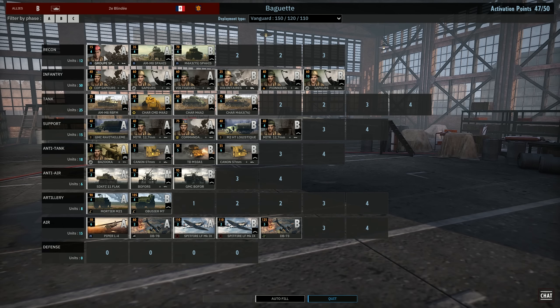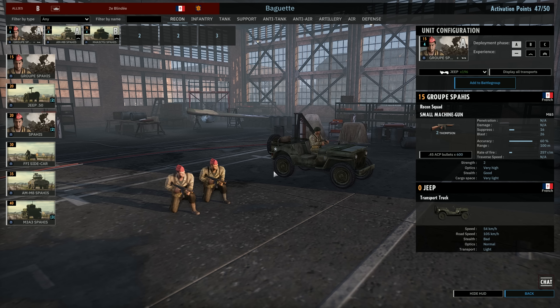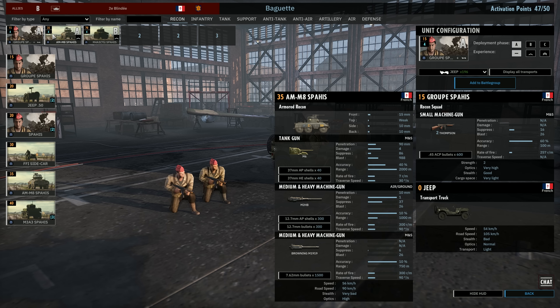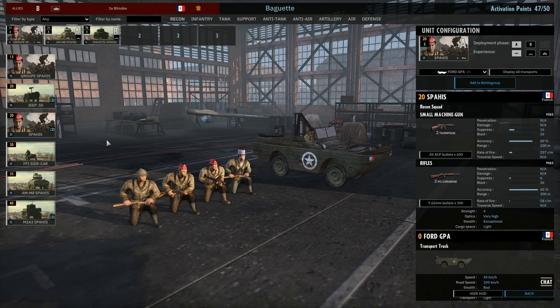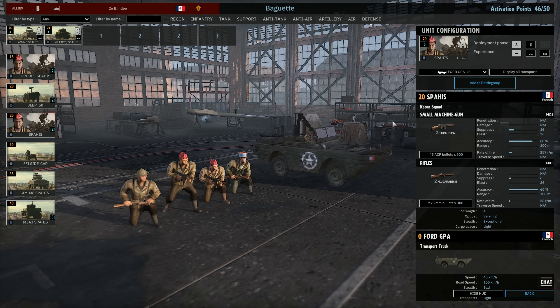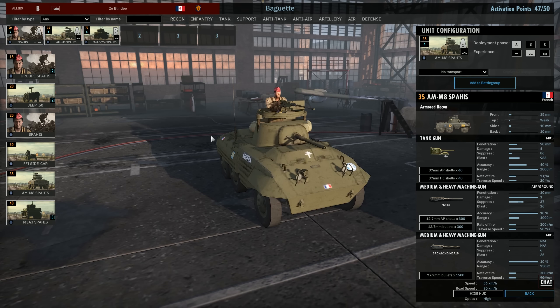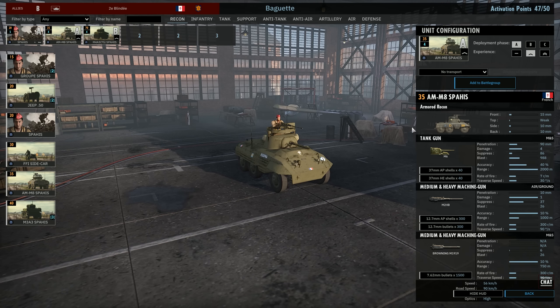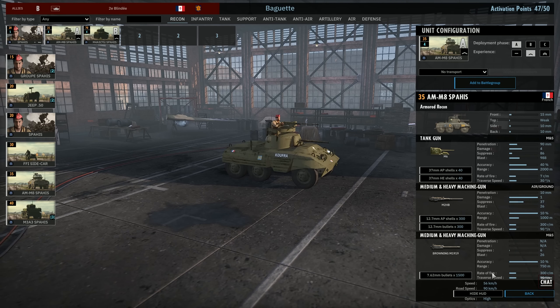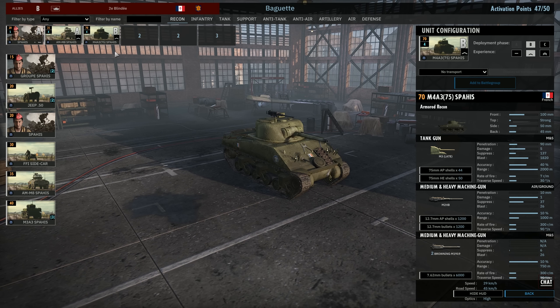Now let's look at my personal selection. In recon I have the 2-man recon team — if I use infantry recon it's mainly to flank or sneak behind enemy lines, so smaller is better for stealth. Interestingly, the 4-man squad actually has better stealth, so I made a change there. In Phase A I also have 4 M8s with the 37mm, 50 cals, and 30 cals — pretty good recon, really fast, high optics. And some Shermans in Phase B as recon to help with tank pushes.